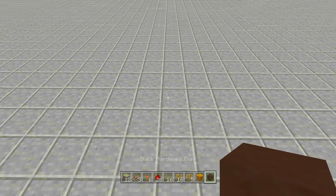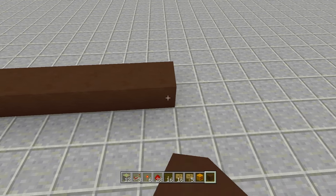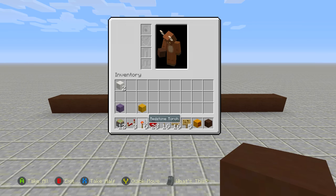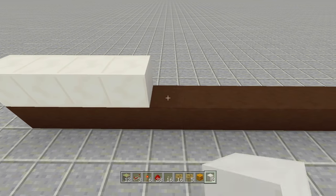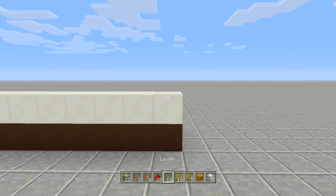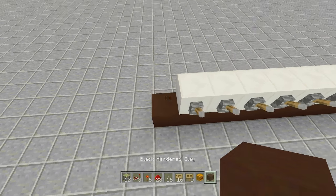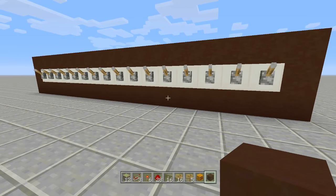Once you've gathered your resources, you need a line of 16 blocks on a wall. Count out 1 through 16. Then double down on those layers with a different color for the levers - I'm going with 16 blocks in a second color. Place all 16 levers off the sides of the blocks. I also like to put a little border around it using black stained clay and quartz so the levers really pop out from the wall.